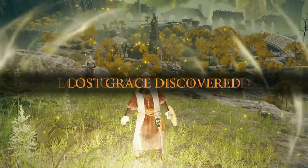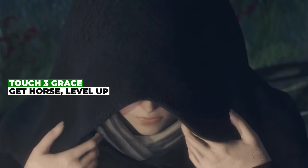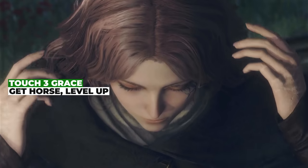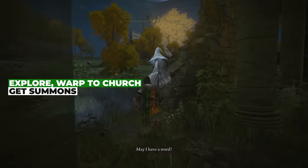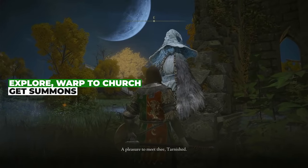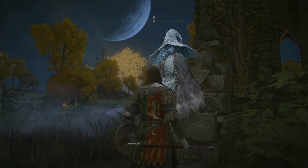After the initial tutorial, you'll have to do some basic intro stuff. First, after you touch three lost grace, a waifu will appear out of nowhere and offer you both a horse and the ability to level up. Second, after you touch some more bonfires, you should warp to the church where a new waifu with an impressive hat will give you the summon ability.